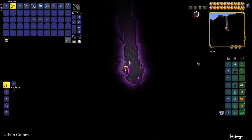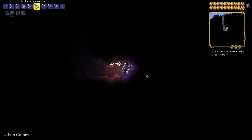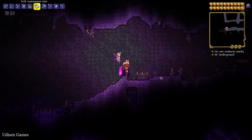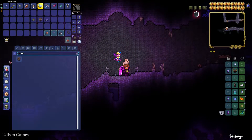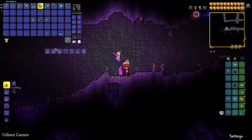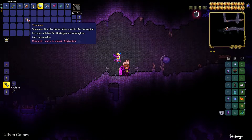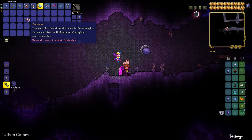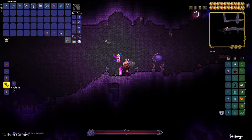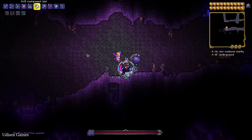Wait a second. Find and stay near a demon altar and craft your first — the Teratoma. It is a non-consumable summoning item. Go into the underground corruption structure in your corruption biome, and press left mouse button with the Teratoma to summon your boss.